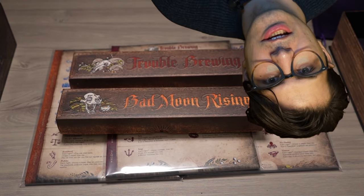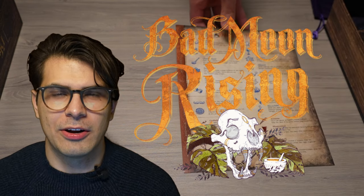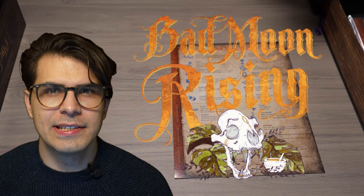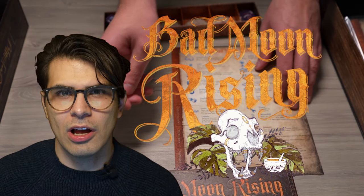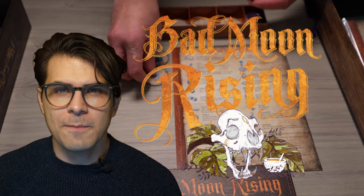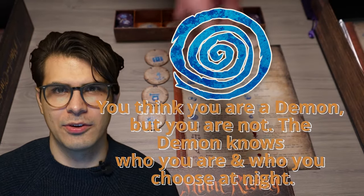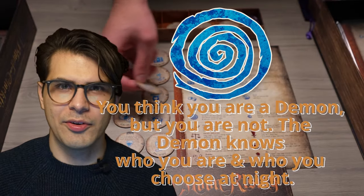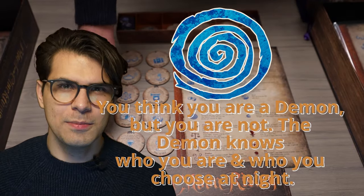I can talk for hours about the strategies for each script, but I'd like to highlight a few favorites. In Bad Moon Rising, it's all about uncertainty — did this player live because the tea lady brewed them something good, or are they the fool and blissfully unaware of their own death, or is the devil's advocate working overtime? The lunatic is a standout role: they're with the good guys, but in their head they're the demon. The actual demon knows what they're up to, playing along with their imaginary kills, until suddenly it's all not making any sense.